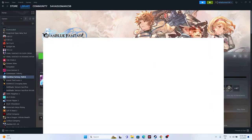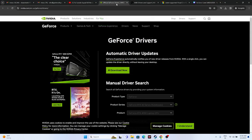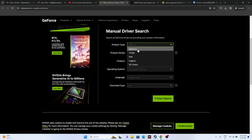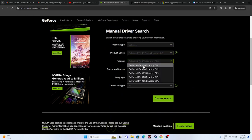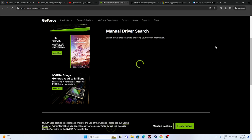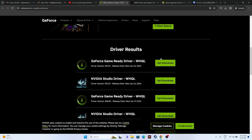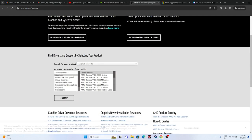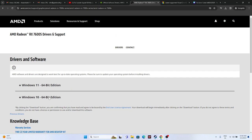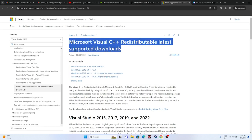Next, update your graphics card drivers — this is a very important step. For NVIDIA users, go to the NVIDIA driver download page, select your product type, series, and GPU model (e.g., RTX 4090), select your Windows version, and click Start Search. Download the latest driver (e.g., version 551.23), install it, restart your system, and try launching the game. Links will be provided for both NVIDIA and AMD.